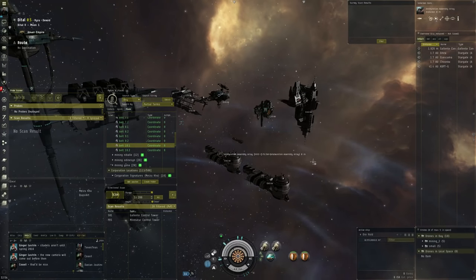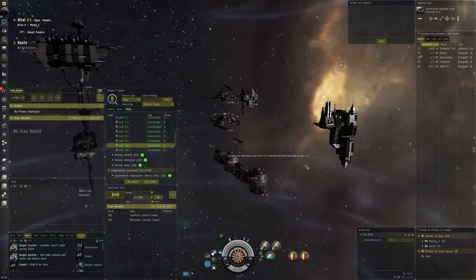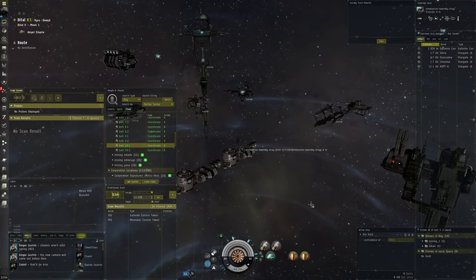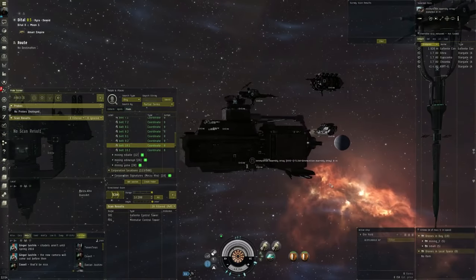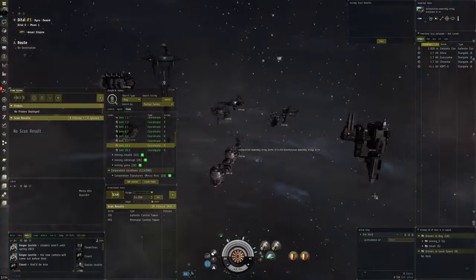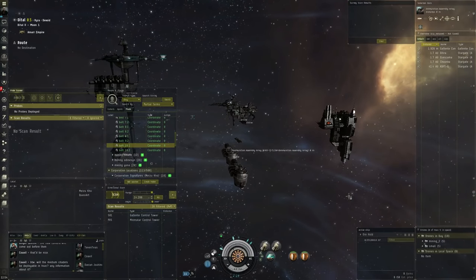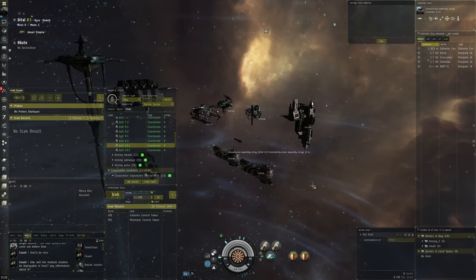Everything goes straight into our corporation wallet, which allows us to buy ships to have fun with. What we're most focused on right now is buying all the PI materials we'll need for a large citadel when those come out - that's really been our focus lately, which is why you don't see much active PvP content from me at the moment. We're just building up. If you're looking to do production as a small player or small corporation, this is probably the most accessible way to do it, and you can always grow from there.